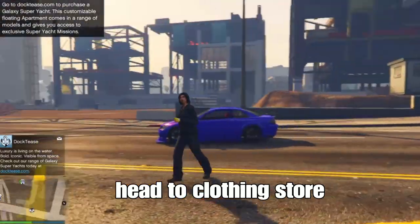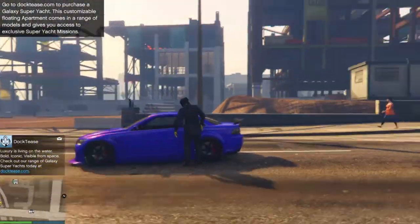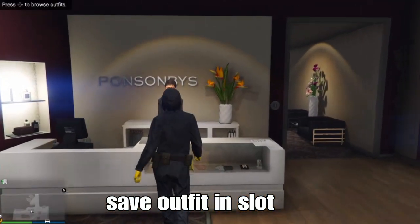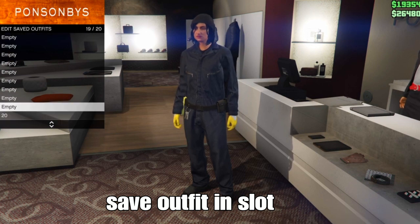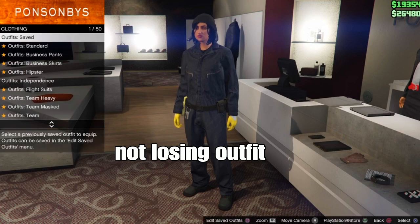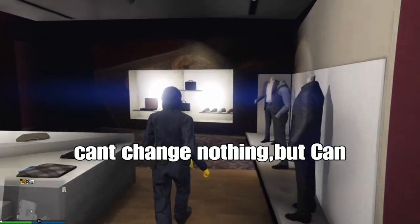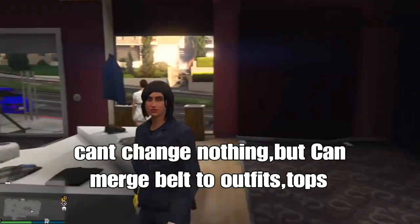Alright guys, look at that — we got the outfit! If you get the outfit in the lobby like me, head to any clothing store or your apartment and save your outfit. This outfit will not be lost, so you will keep it. You can use the belt to merge onto your other outfits, but you can't change the top or anything else.